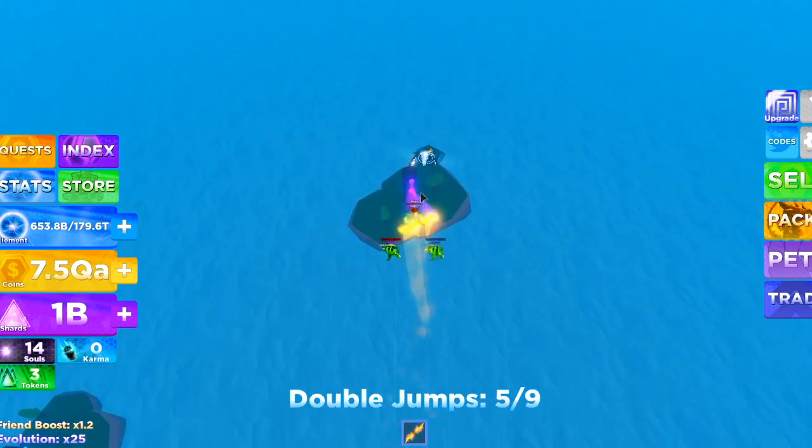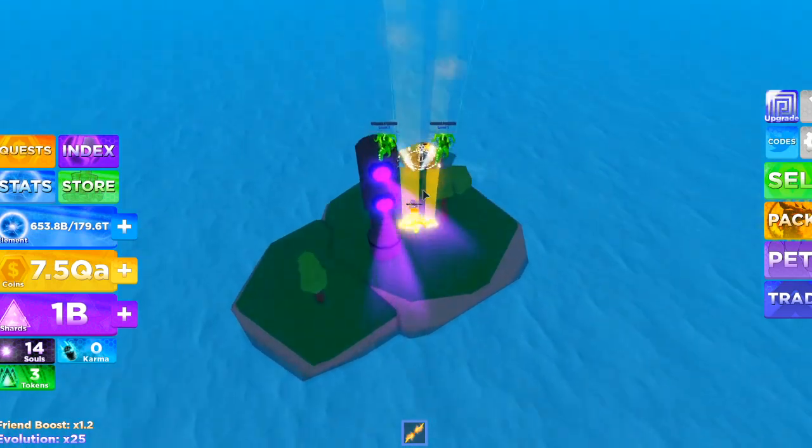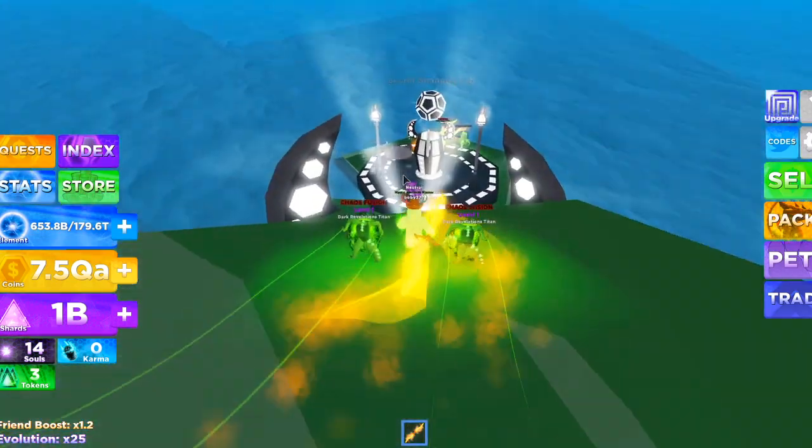Then just double jump down onto the island - you should be all safe and that should get you your secret orb. I believe the secret orb has the best pets in the game, other than the pack pets and the Robux pets.